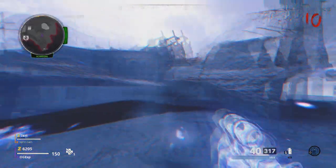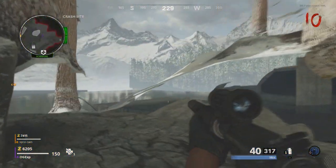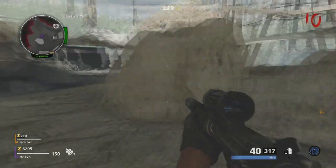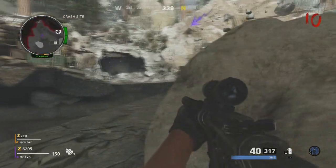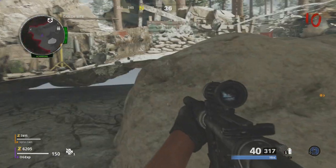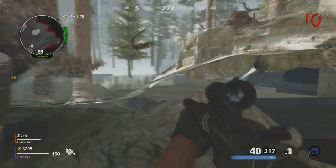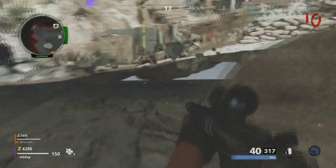Literally anybody can do this. It isn't like you have to be in a certain place. All you have to do is just lay down in front of Jug, pop that ether shroud and you'll go straight under the map. Under the map you are literally invincible — it's that good under here.